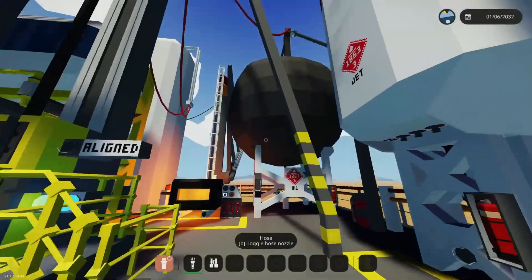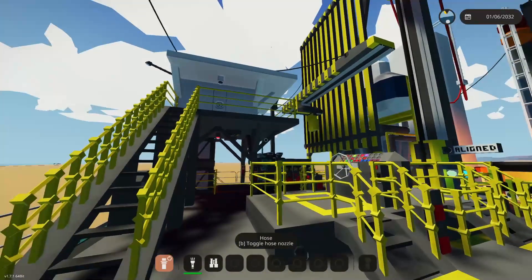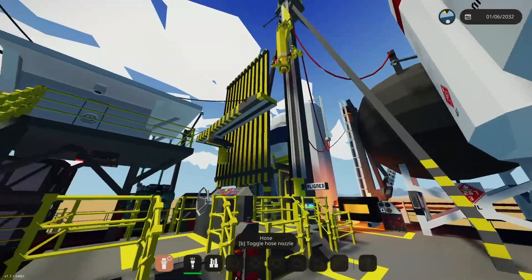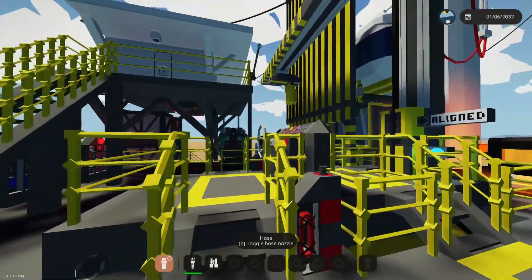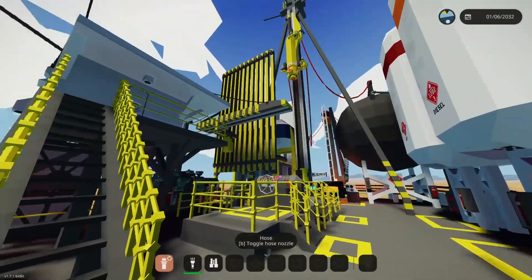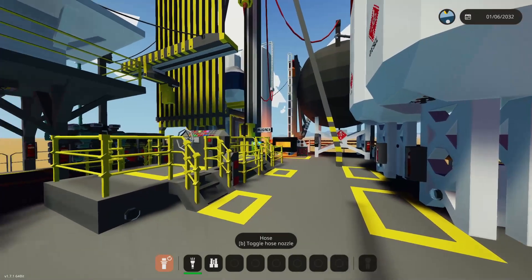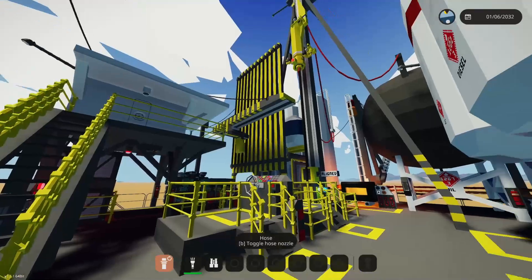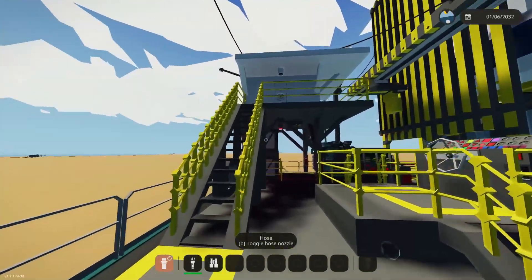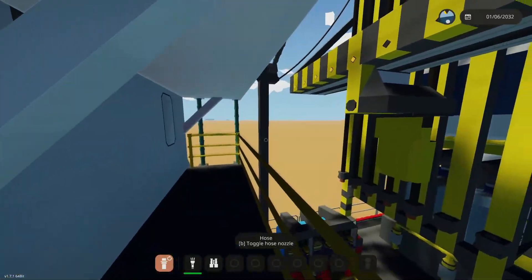I pulled some decals off the workshop - I'll leave a link for those as well. You could use those on your build: battery symbols, warning labels, things like that - really nice to add some aesthetic. I'm going to leave this video here. I just wanted to show you how far the refinery and drill rig has come along. I'll leave this on the workshop for you guys to download - it's free to use. Feel free to do whatever you want with it: change it, build it, repaint it, take it apart. This is for you guys.